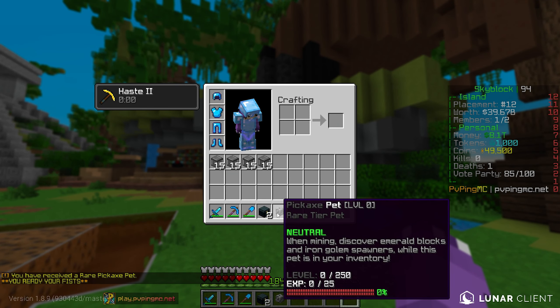This mega pot pet box is super cool because we have a 20% chance of getting a superior pet, and the pets at the superior level on this server are really sick. Let's go ahead and open it — and oh my gosh, we got a rare pickaxe pet! I just got trolled, that might have been literally the most unlucky thing we could have gotten.